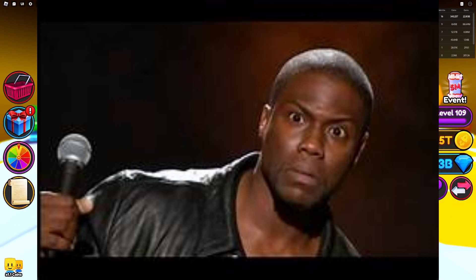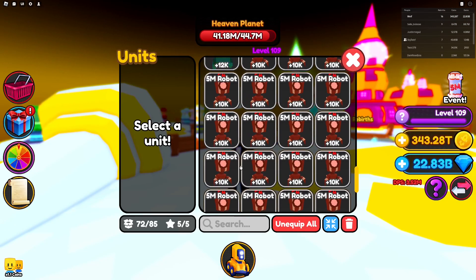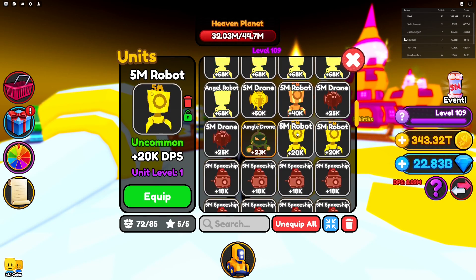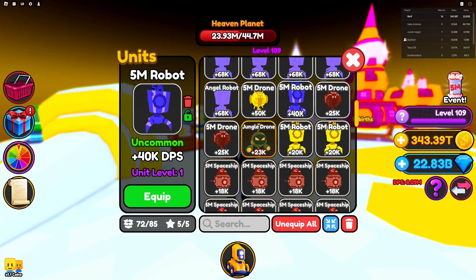The most common ones you're gonna get are the robot. I combine them into a robot and that gives you 20k, then I combine that to a rainbow style and that gives you 40k. Honestly this is really bad for late game — all of them are bad for late game.